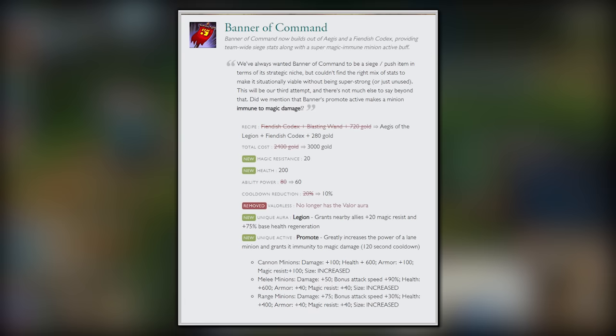Promote itself received some heavy changes. The cooldown was buffed, now only being 2 minutes instead of 3 minutes. You could now promote casters and melee minions, not just cannons. The minion for the first time was now immune to magic damage, which is something that would become crucial for Banner's history. Finally, the minions that were promoted gained some pretty sick stats, incentivizing you to actually use it any time you can. This way, you don't have to wait for a cannon wave — you can spam it on cooldown every 2 minutes and push some waves with it.